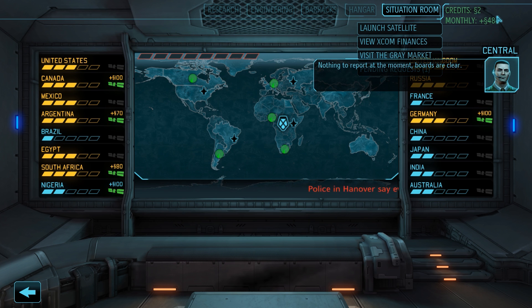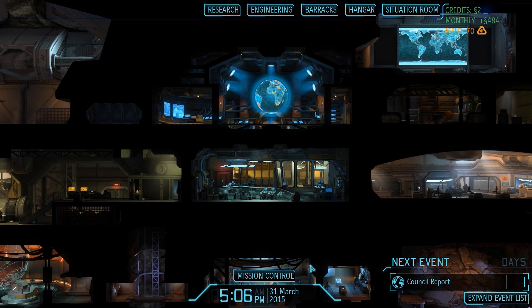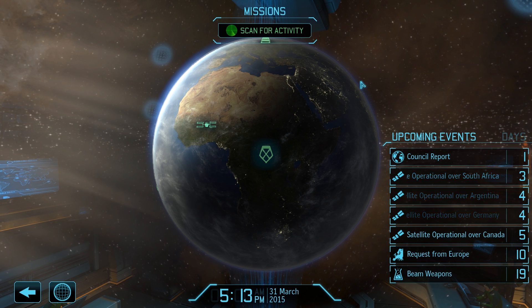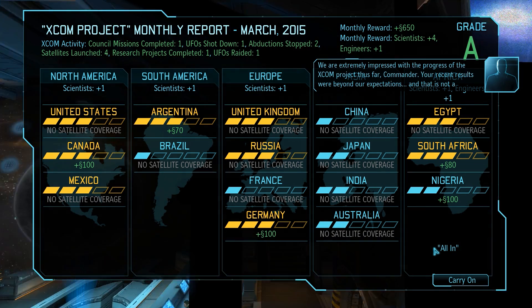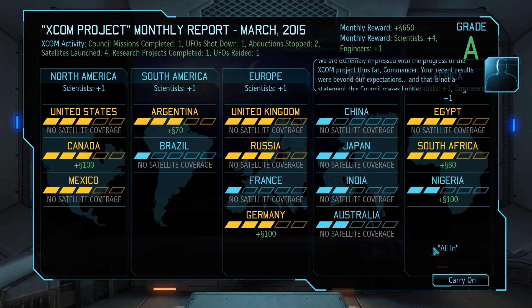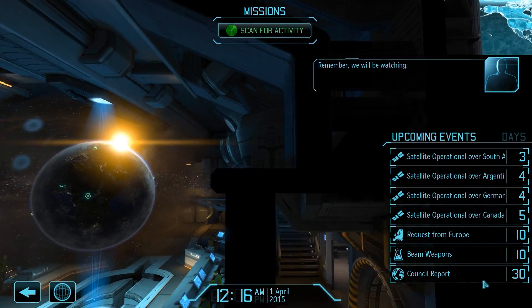Our monthly funding jumps up from 29 to almost 500 credits, which we will receive as we approach our very first council report. The council is extremely impressed with the progress of the XCOM project - results beyond their expectations. Things could not look any better: we finished the month with a straight A, the best grade possible. All 16 countries are still part of the XCOM project, we successfully completed all missions without losing a single soldier, and for our efforts we receive our monthly funding as well as four new scientists and one more engineer.